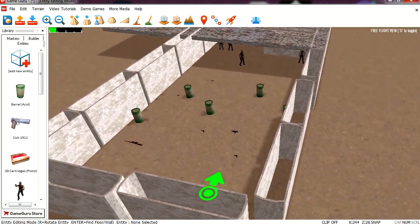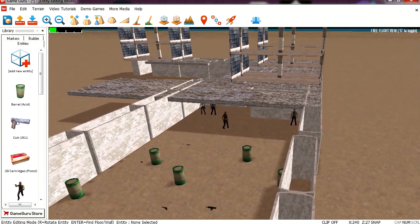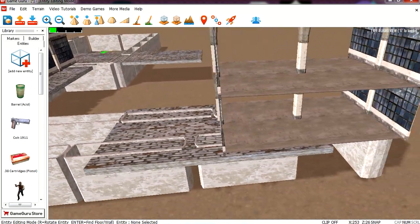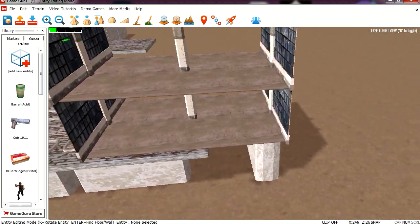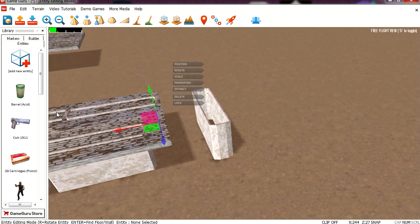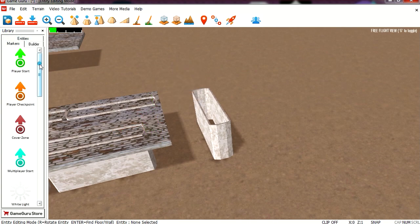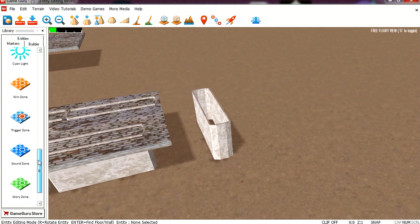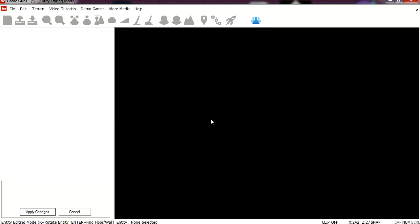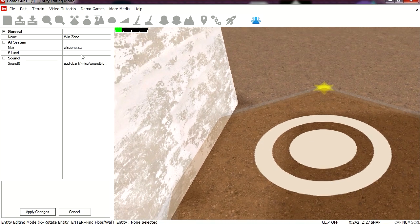So say we have this level here and now we want to advance to level 2. All you have to do is place a marker — let me delete that there. Now to be able to advance to level 2 you have to use one of these markers. Let me see where it is — it's a wind zone. Put it here, and under the properties, all you have to do is punch in the level name.